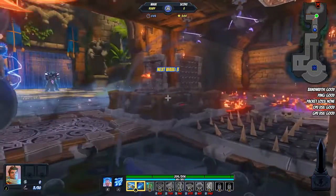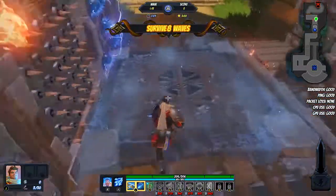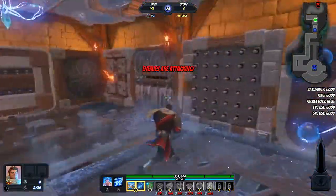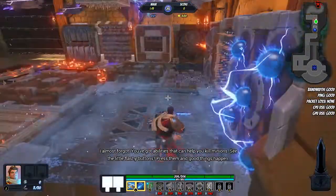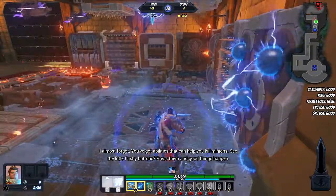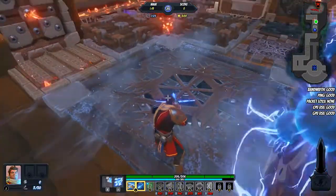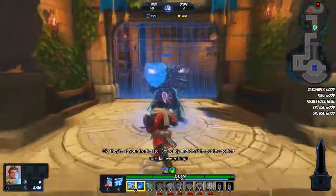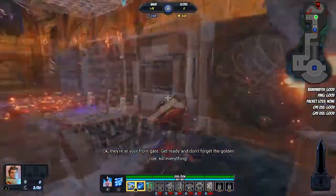Someone's eager to get to the fun part — here they come! Almost forgot: you've got abilities that can help you kill minions. See the flashy buttons? Press them and good things happen. They're at your front gate, get ready. And don't forget the golden rule: kill everything.